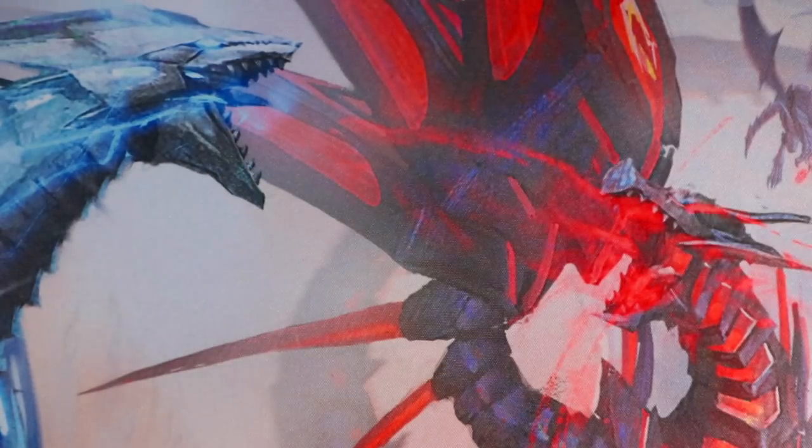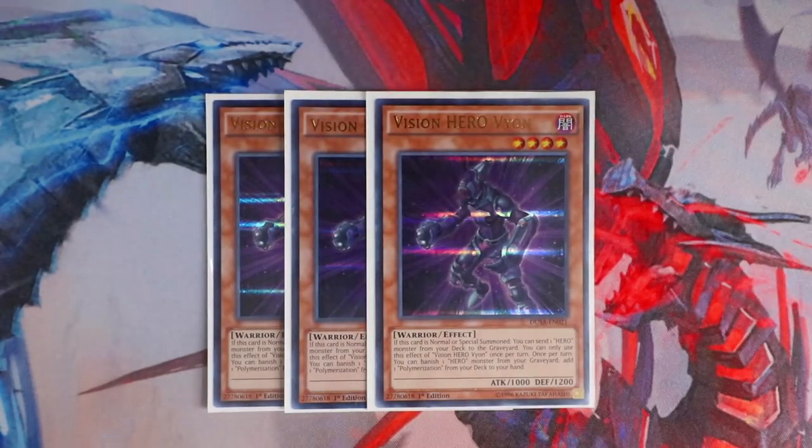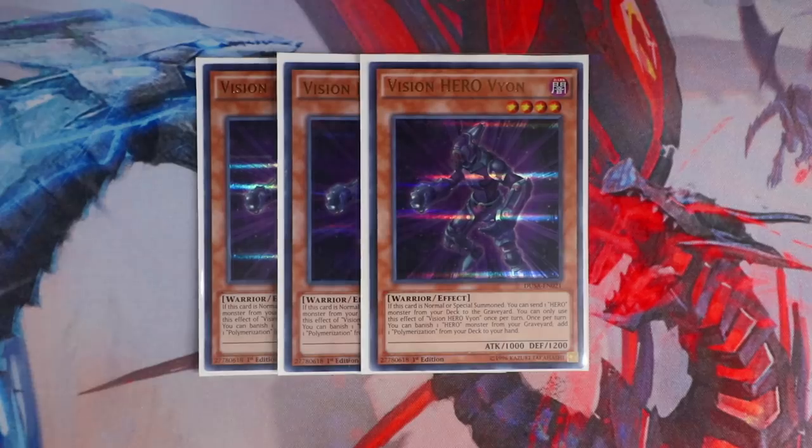Next, to accompany Shadow Mist, you want to play triple Vision Hero Vion. This card is absolutely insane. I don't know why people only play two copies of this, but this card is literally a one-card Borreload or link four. I see deck profiles where people only play two — that is completely incorrect. This card is one of the best starter cards in the deck, and it gets you access to Polymerization, which gets you access to cards like Vision Hero Adoration. It's one of the best starter cards aside from Solid Soldier.